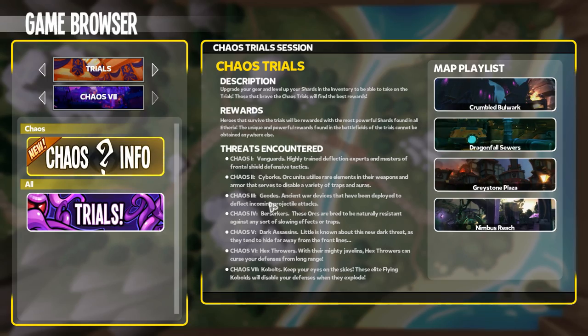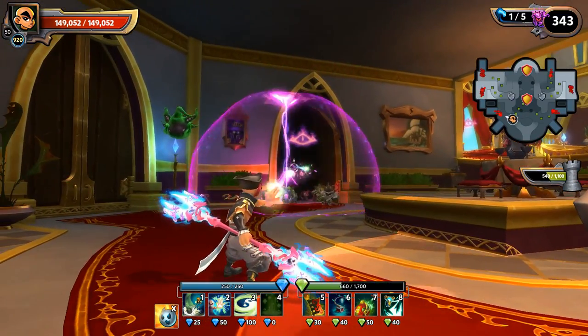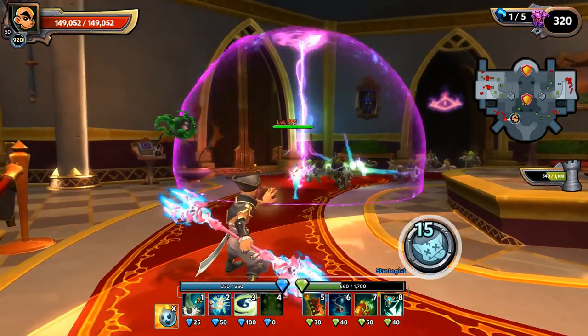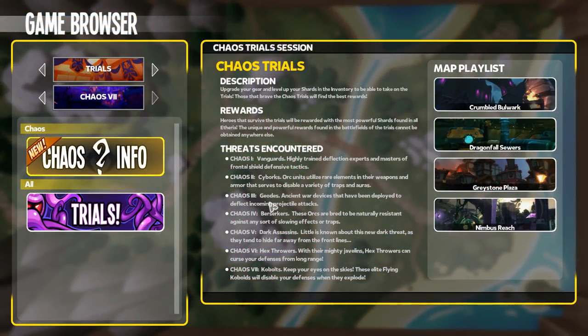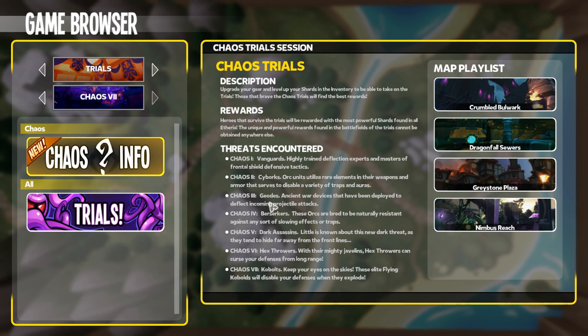In Chaos 3, the Vanguards are back — the little shieldies again — plus we have Geodes. Geodes have a very obvious large shield and will surround a pack of mobs, rendering any projectile tower essentially useless until the Geode gets burned down. Once again, AOE defenses like flamethrowers and ramsters will shoot through the Geode since it only deflects projectiles — anything else is fair game.